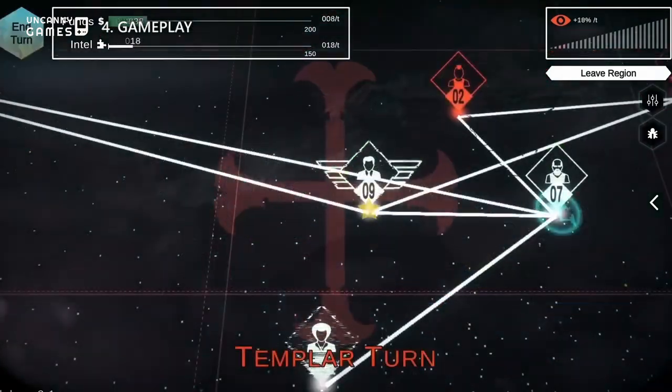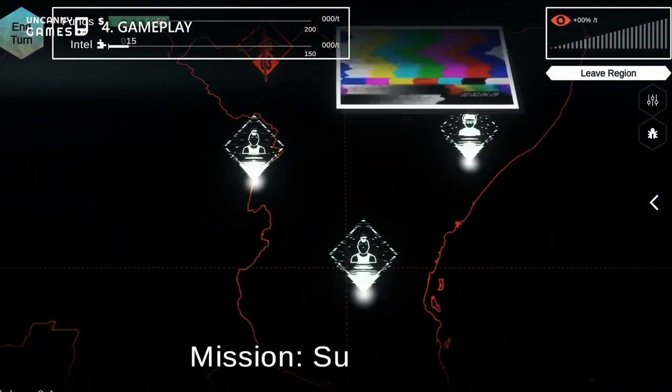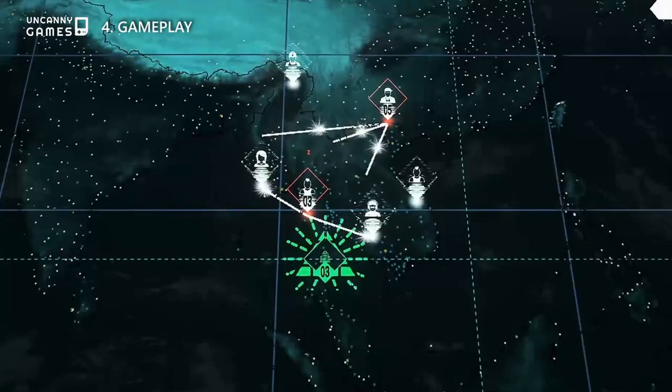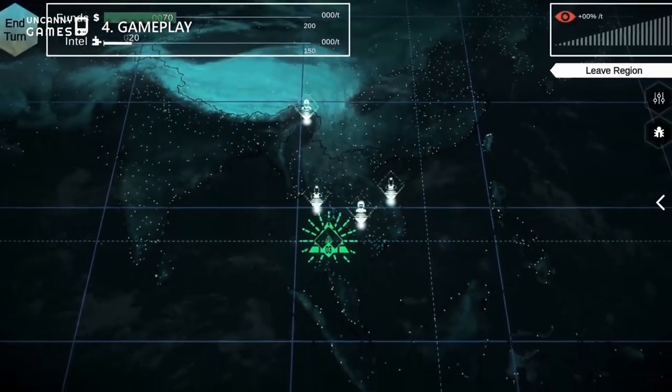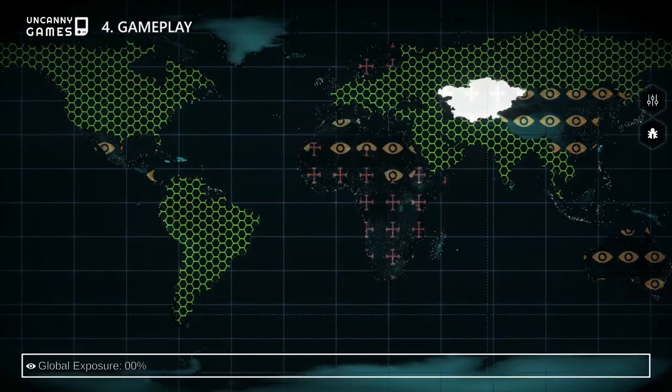Shadow Government Simulator is first and foremost a turn-based strategy game. At first glance, it looks similar to most other 4X or grand strategy type of games. But Shadow Government Simulator actually plays more like a puzzle game.